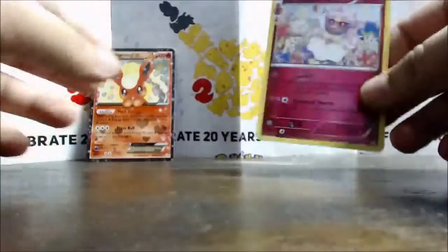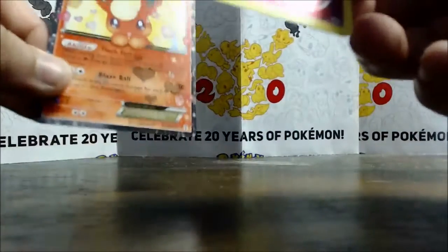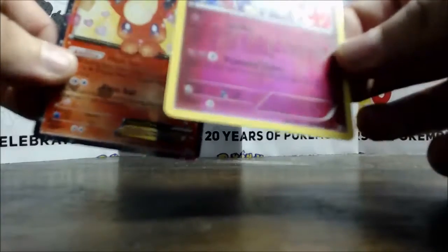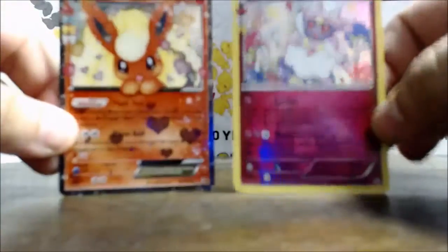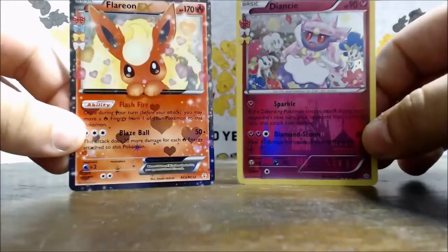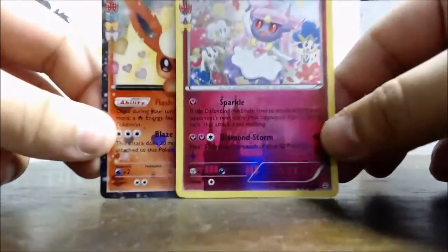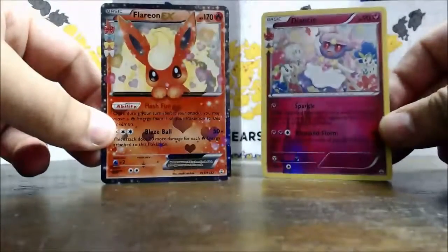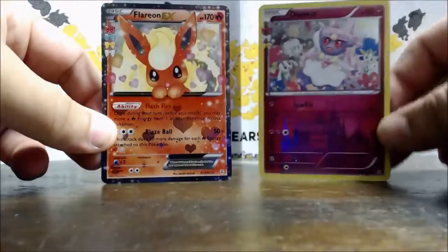And then a Jinx regular rare, so that's actually really cool. I've been getting packs where I'm not getting holos, and I like holos almost as much as I like EX cards. Getting a Diancy, I'm pretty happy with that. So we got a Diancy and a Flareon EX — super excited about that! As always, you guys are awesome and amazing, take care, peace out.